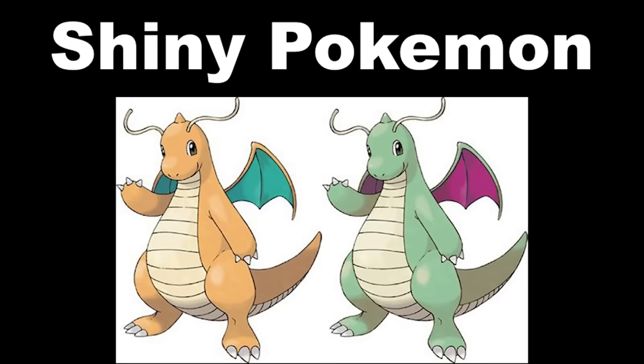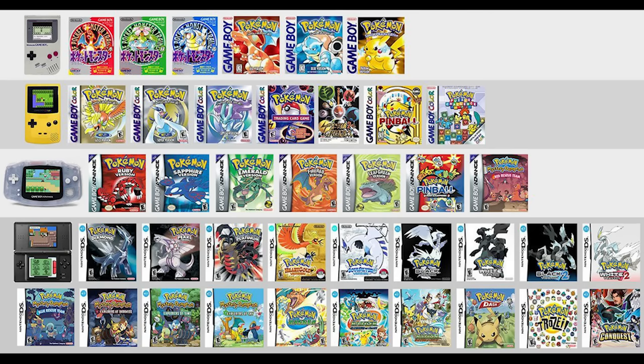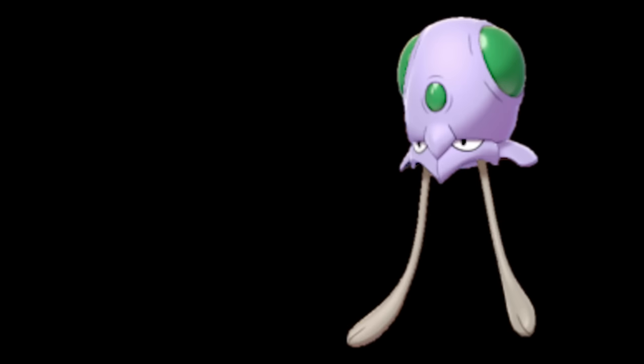Shiny Pokémon are those ultra-rare color palette swaps of existing Pokémon, and in this game, the encounter rate for shinies is 1 in 4,096. They're so rare that on average you don't even see one in a normal playthrough. Some people have played Pokémon their whole lives and never seen a shiny, so every encounter is precious. I won't bore you with the rules up front — I'm going to reveal them throughout the video as they become relevant. With that out of the way, let's get into some high-octane Pokémon action.